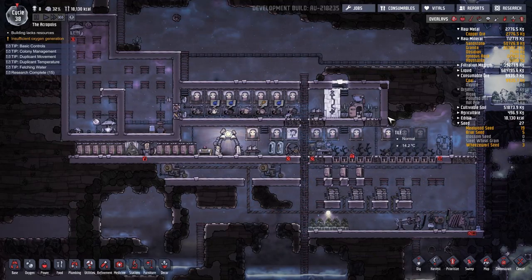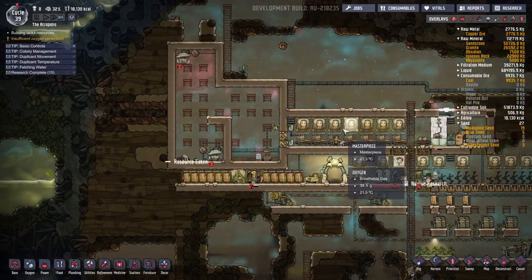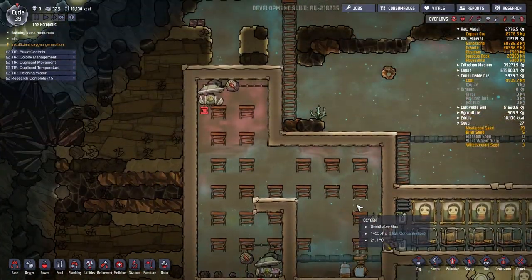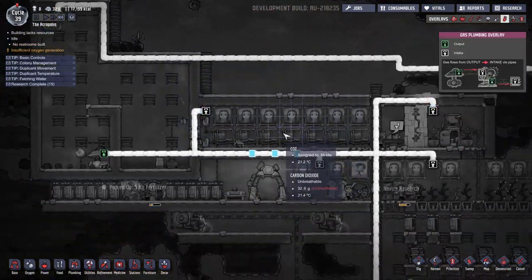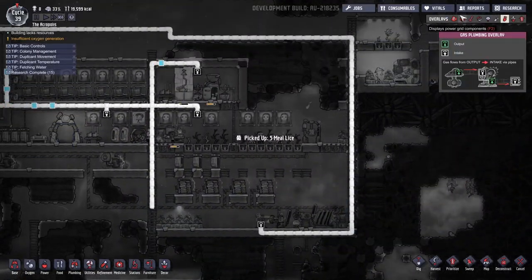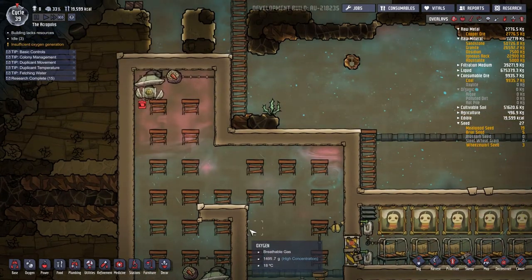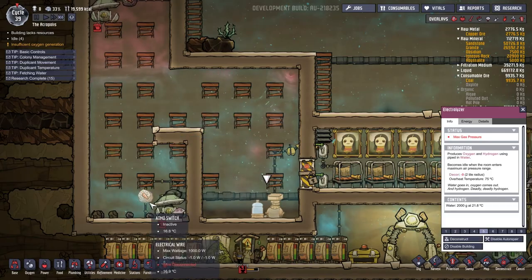Hello, my name is Rudy and welcome to Let's Play Oxygen Not Included Agricultural Update. We are in the Acropolis and we have set up our electrolyzer hydrogen oxygen pumping system without using any filters whatsoever. We're getting some O2, we're getting some hydrogen. It's an energy efficient system but we're not going to get the maximum output from the electrolyzer because we need to wait for the gas to percolate through the system.